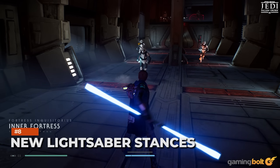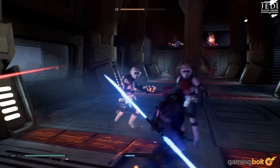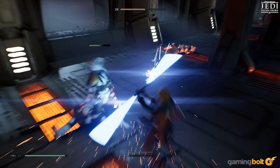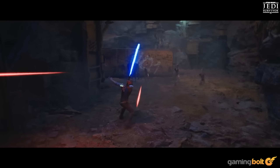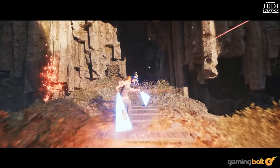New Lightsaber Stances. Jedi Fallen Order featured three lightsaber stances — Single Blade, Double Blade, and Twin Blade — but the Twin Blade stance was more of a follow-up move to the others. In Jedi Survivor, there are five lightsaber stances, with Cross Guard and Blaster being new. The Cross Guard is the slowest but most damaging of all five, while the Blaster stance sees Cal using a blaster and provides much more range. You can only equip two stances, but each has a skill tree to customize. Twin Blade is now a standalone stance focused on faster attacks and dodging.